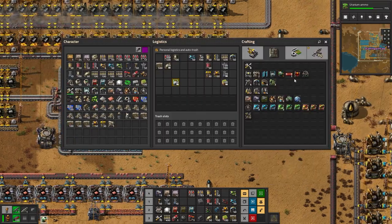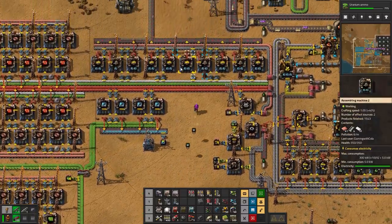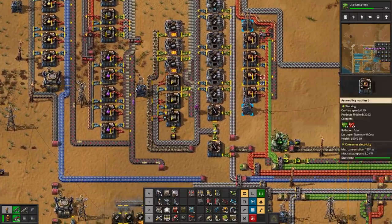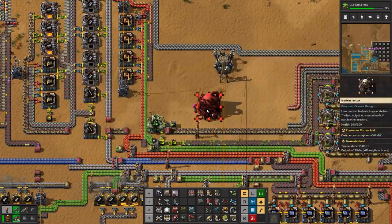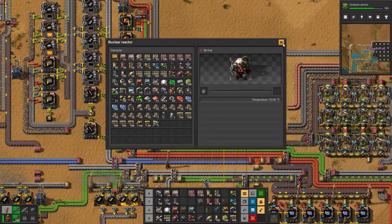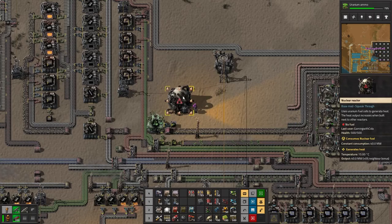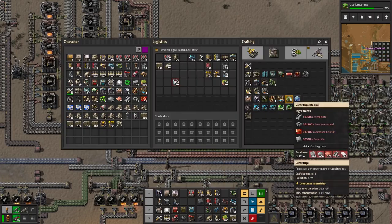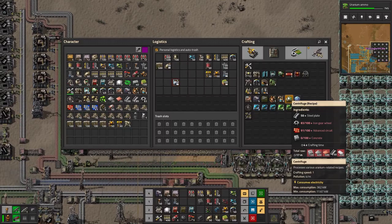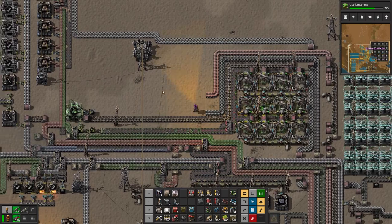My robots are working hard out and I'm really happy I've got them - I couldn't do a bigger base without robots. So we can make one reactor. Do I need heat pipes and a heat exchanger? I have no idea - we're going to find out. Let's get back up there and plonk that down. Uranium fuel cells are made with this - so let's make another centrifuge to handle that.